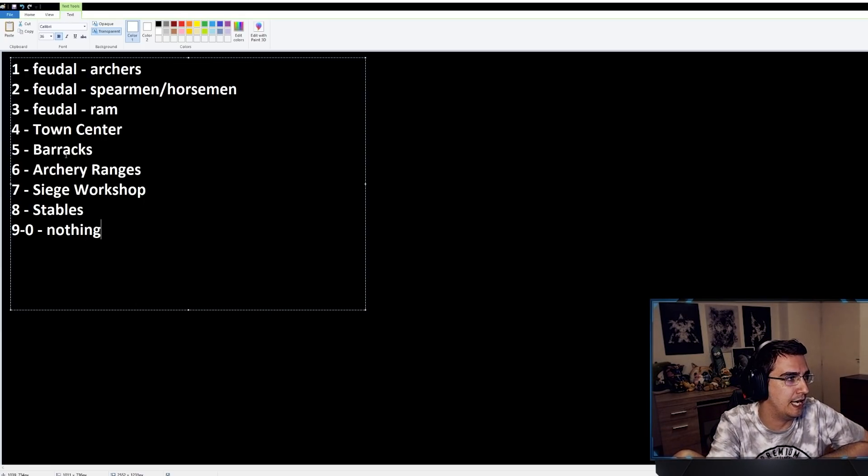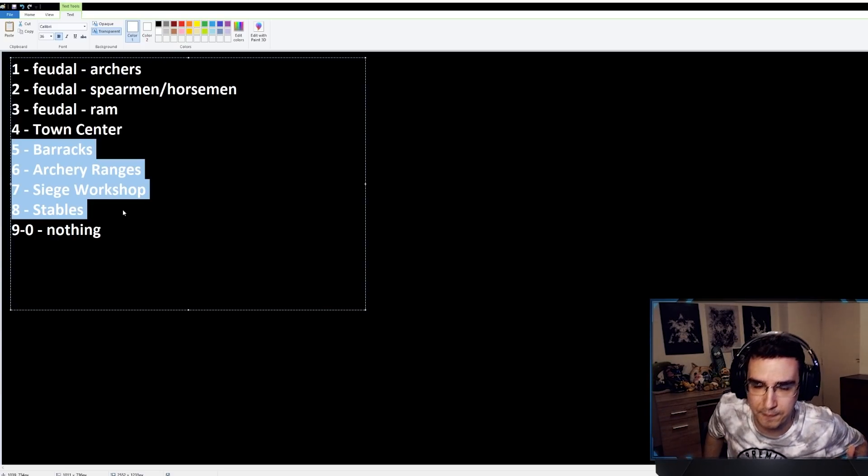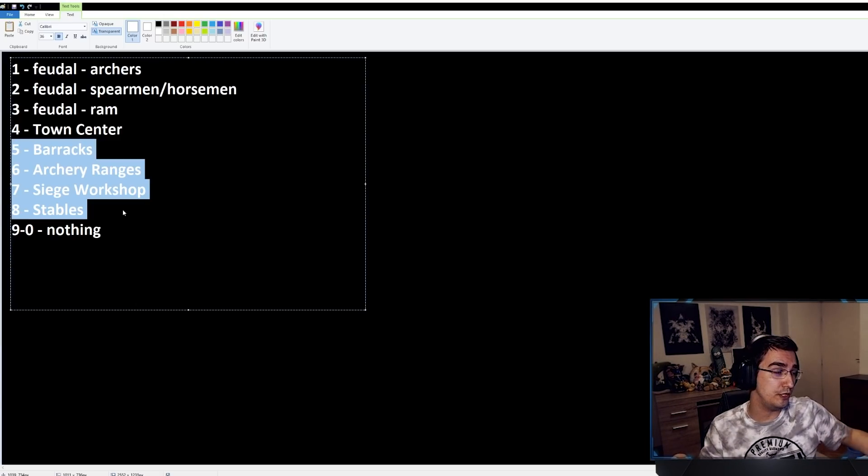There are some changes I like to make. For example, if I have only Barracks and Stables, I'll put Stables on six. When I add Ranges, I change Ranges to six and Stables to seven. When I add a Siege Workshop, Stables move to eight — that's my normal full layout. I also hotkey Monasteries the moment I make them, usually to seven, since I rarely have Siege Workshop and Monastery built at the same time. Once I pick up relics, I change Siege Workshop back to seven.